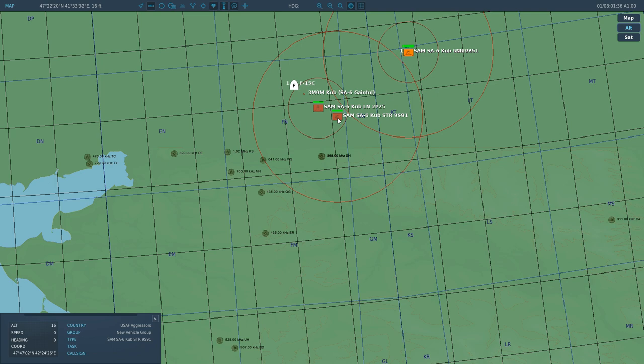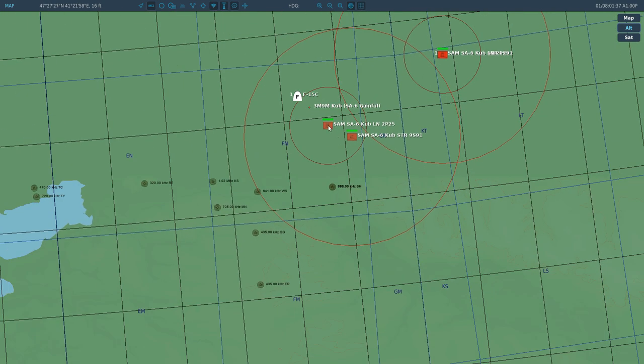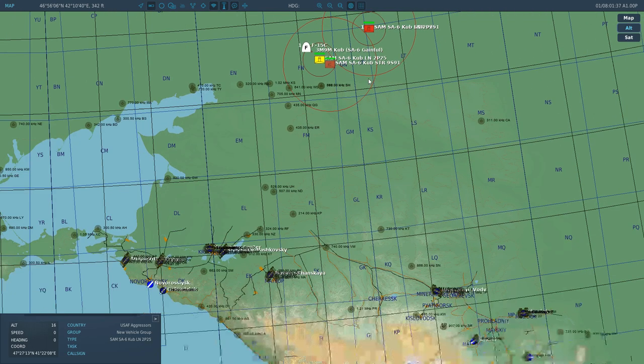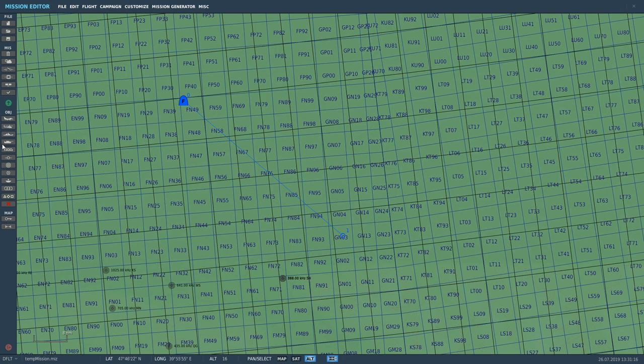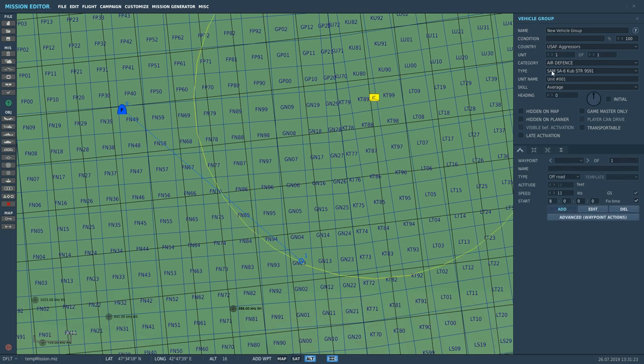To summarize the SA-6: the number of firing trucks per radar is infinite as far as I can tell. And which units do you need? In the SA-6 you need a search radar and a launcher — that's it. I shan't waste any more time on that. One thing you'll find — I'm not going to say it yet, I'll just show you later. Next we're going to look at the SA-11.